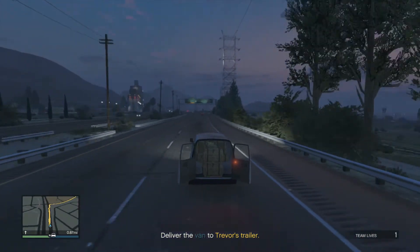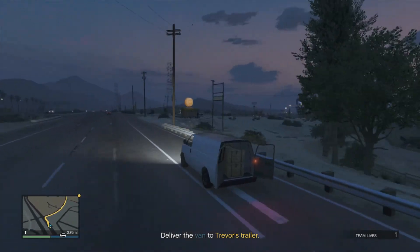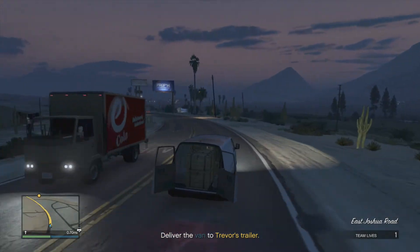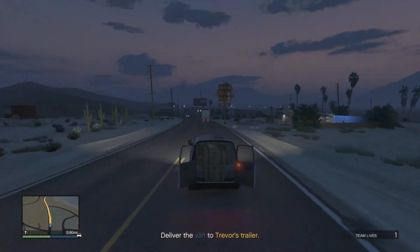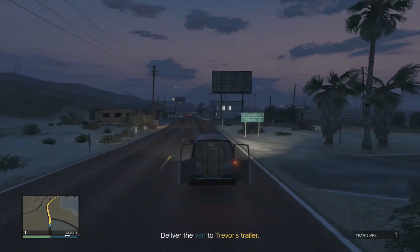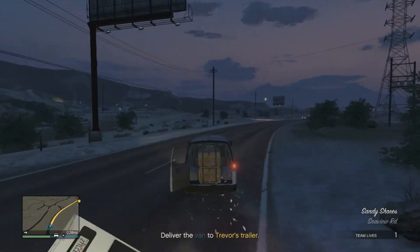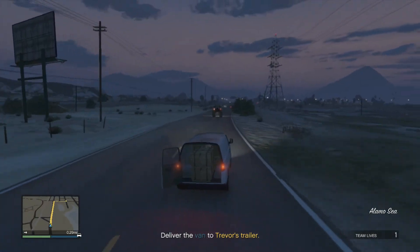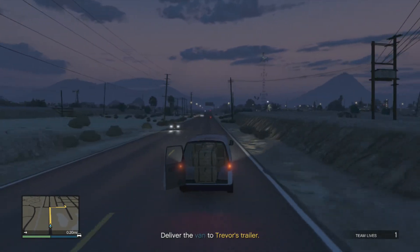So just need to go down to Trevor's. Doesn't take long at all. Just around here, then this stretch of road and we're there. Lost a door — doesn't matter if you lose your doors, but just make sure you don't damage the van too much, otherwise the mission will fail and you have to restart it.